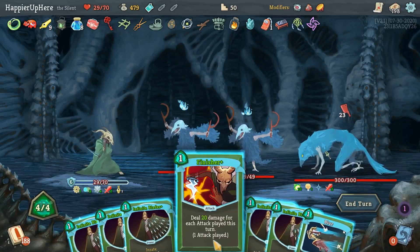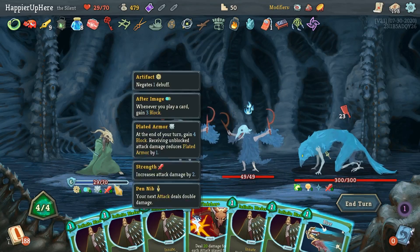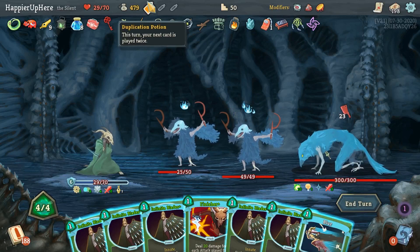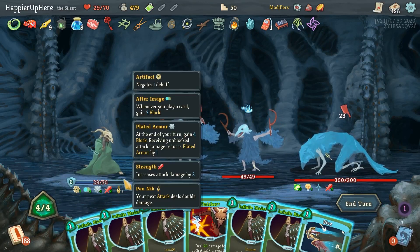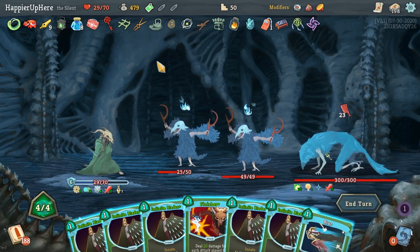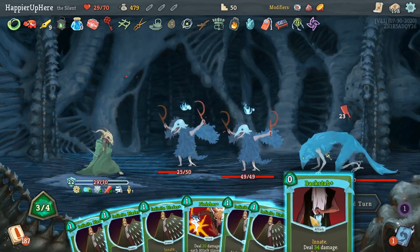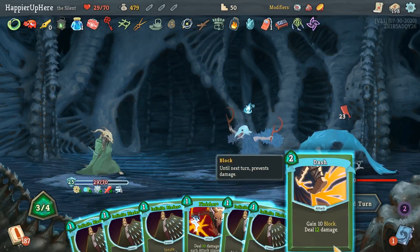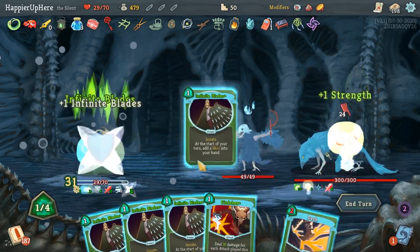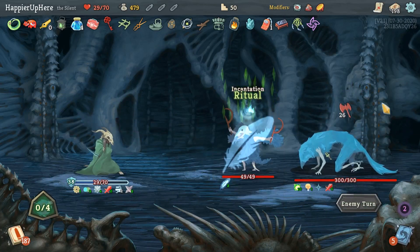Blur is actually really good timing. I have 10 energy right now, so I need to play at least five cards - I don't need to double up on the Blur though. But I would like to play more Infinite Blades. Let me Duplicate the Blur, then another Backstab. Dash is probably not necessary. Infinite Blades one, two, and three - that's enough. Giving him six strength already. I need a Piercing Whale and a Well-Laid Plans ideally. Escape Plan.